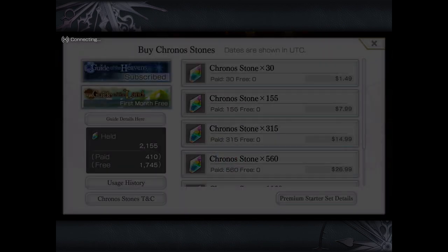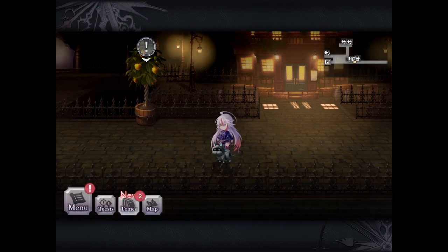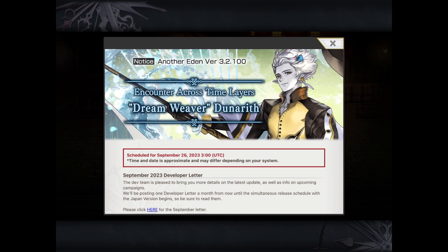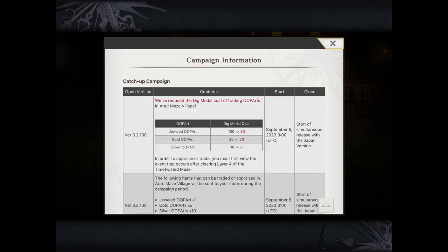The next thing you can do to get free chronostones is watch out for current running campaigns. Tap on menu, then tap Notices, scroll down a little and you see campaign information - the little icon with the cat with a red bandana. Tap on that and it will show you what current campaign the game is running. Currently we have a catch-up campaign to sync with the Japanese version, and there are a bunch of different bonuses and giveaways, sometimes including chronostone giveaways.